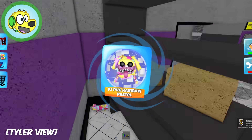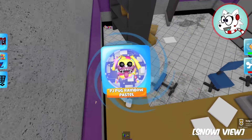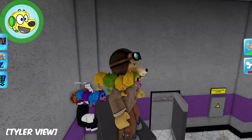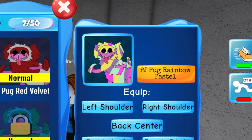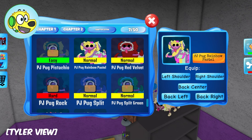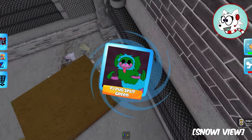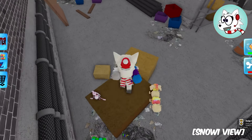It's a pastel rainbow PJ Pug! That's so cool - I gotta equip that on my right shoulder! Wait, it says pastel rainbow but he doesn't look pastel rainbow when I equip him - what the heck? I found another one - a split green one! That's cool, I'm gonna equip that!